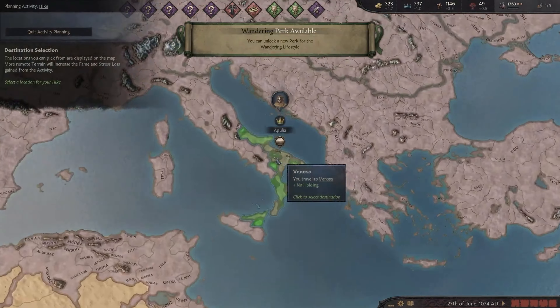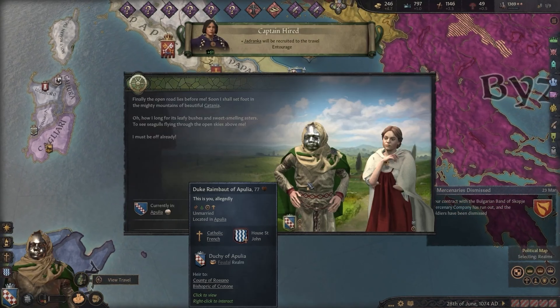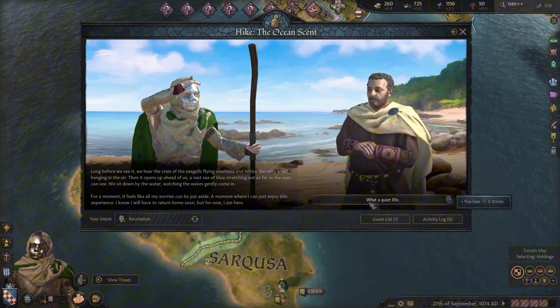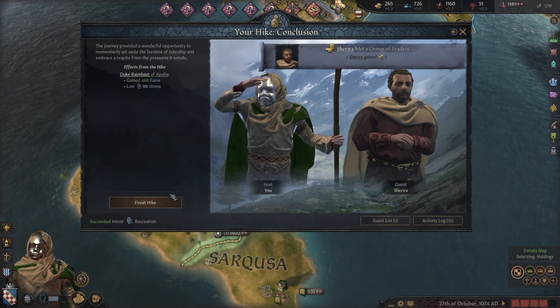Another core aspect is the emphasis on diplomacy. Wandering nobles are not just pawns for your ambitions — they have agendas of their own. Whether it's securing alliances, looking for safe haven, or rekindling claims to lost titles, these wandering characters have ambitions that can either complement or disrupt your carefully laid plans.